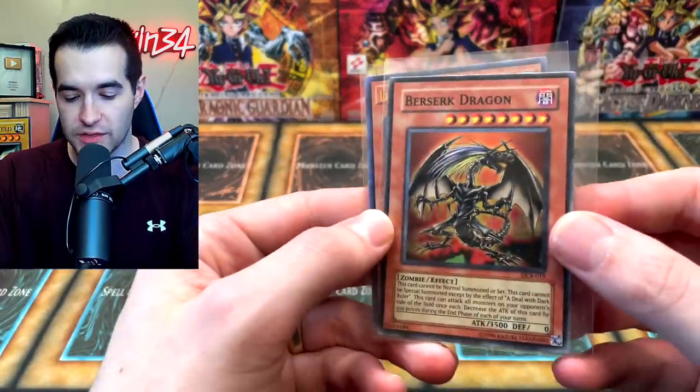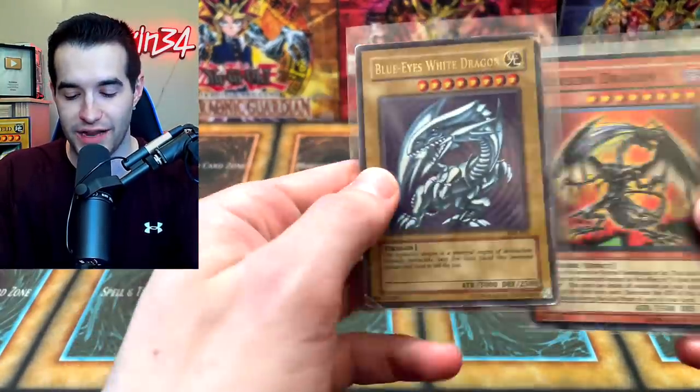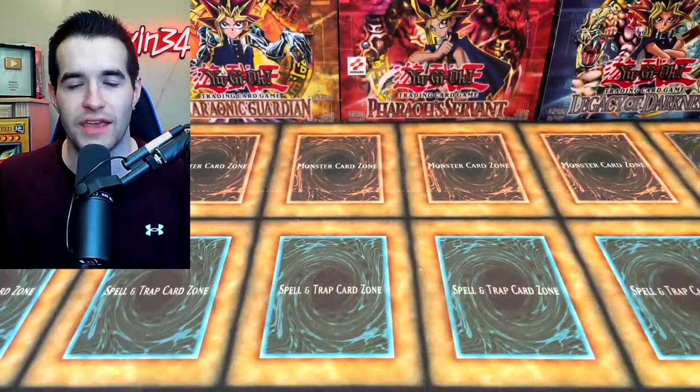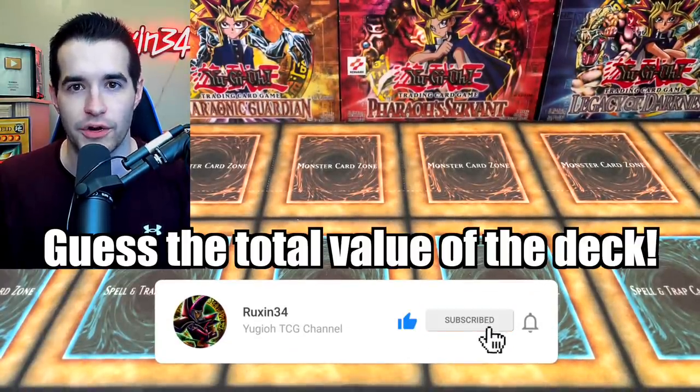But before that we have a giveaway. I'll be giving away this Berserk Dragon, Leviathan Dragon Daedalus, and the Blue Eyes White Dragon from SDK. It's a little beat up, nostalgic condition. All you have to do to enter that giveaway is like this video, be subscribed, let me know what you think about the deck, what do you think about investing in high rarity cards.